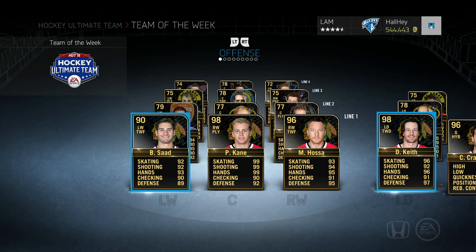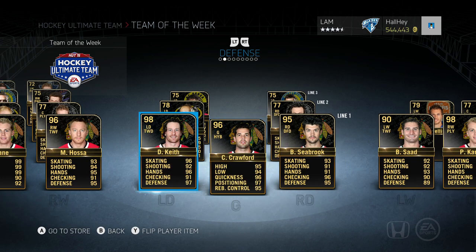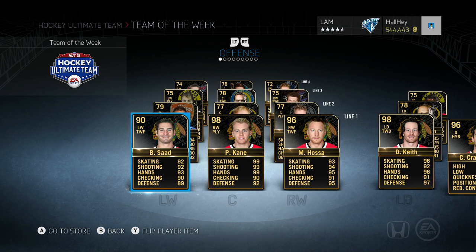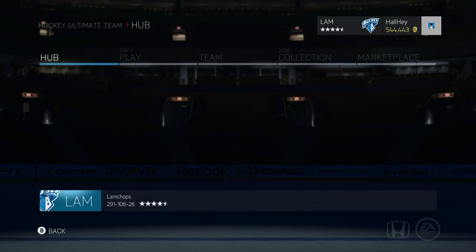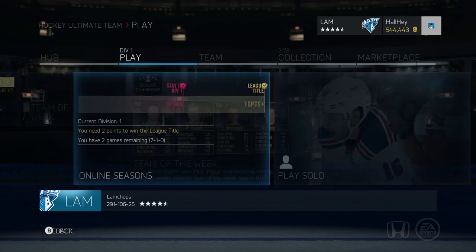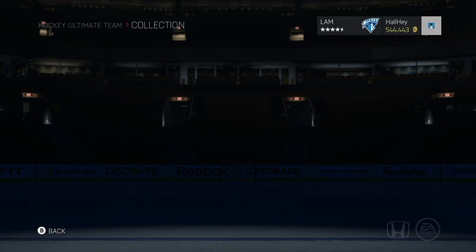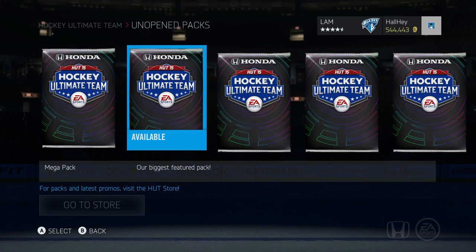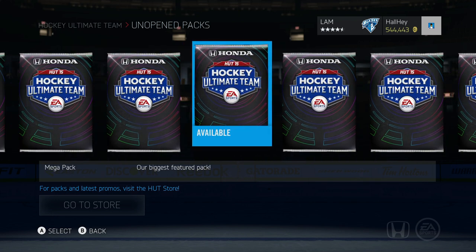As you can see, the first line is Brandon Saad, Patrick Kane — look at those stats — and Marian Hossa as well. The first line defense is Duncan Keith, Brent Seabrook, and Corey Crawford. I really would have liked to see a full Chicago Team of the Week, but it's still not a bad team especially with all those European players. There are six gold Team of the Week players we can pull, plus a Stanley Cup Lidstrom card and another card as well.